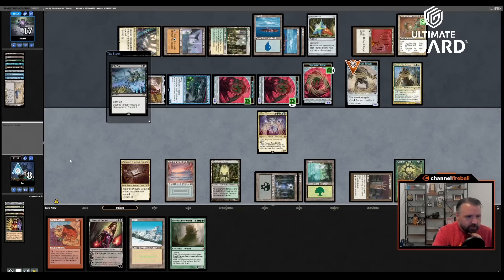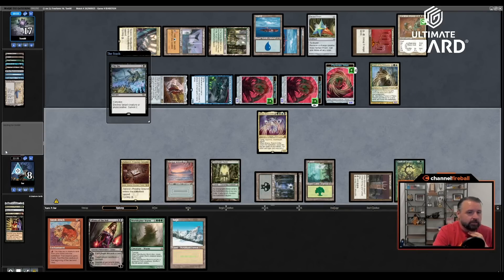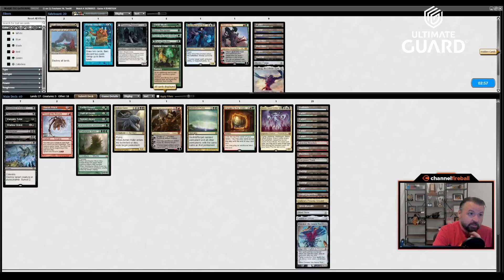He'll Parallax Wave it out probably, but might as well try to surveil. If I draw exactly Ashen Rider maybe I get out of it — but I just get waved and attacked. Tom's deck looks very good. It's unfortunate — a rare good Martel deck.